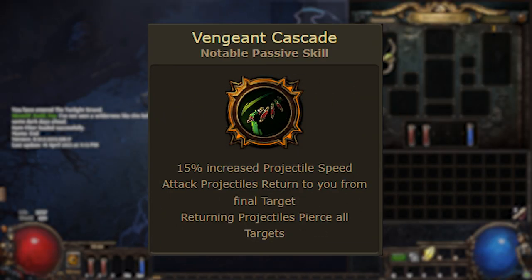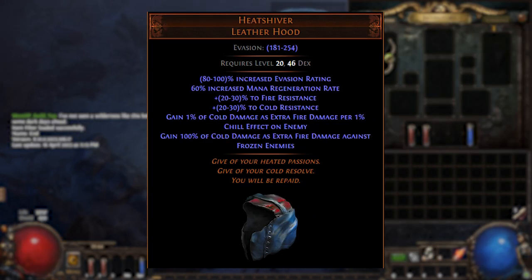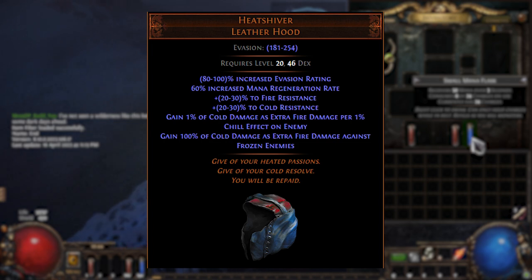The build had to include Tanuahi, Vengeant Cascade, Hatred — the best damage aura in the game — and Heat Shiver, which to my surprise the developers didn't change in 3.21.